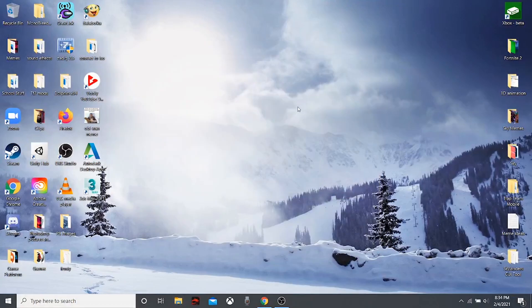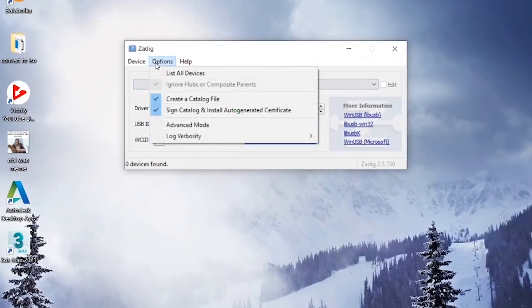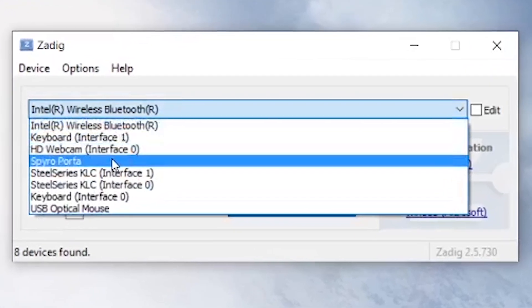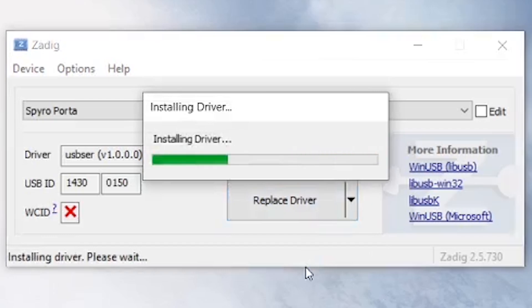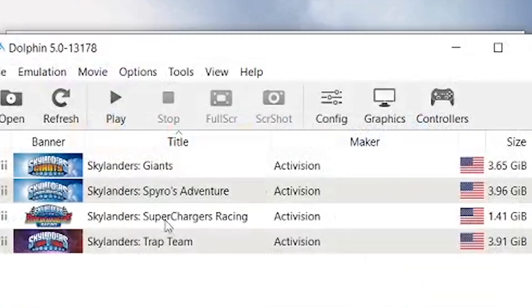Once you get ZADIG downloaded, open it up and press yes. Go to Options up here, then 'List All Devices,' because you're trying to find the portal. There it is — Spyro Portal. This shows the current driver, which is not what we want. What we actually want is the libUSBK driver, right here. Click 'Replace Driver.' If your portal isn't glowing by now, once this starts to install it will begin glowing — Lightcore characters and the portal itself will light up. Once installed, boot the game up and it should work just fine.